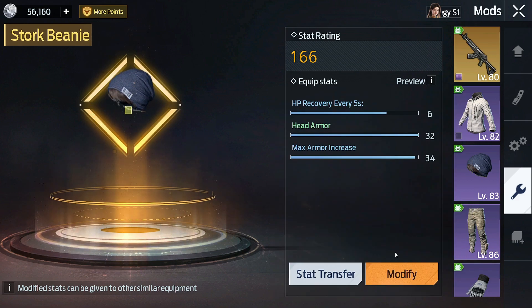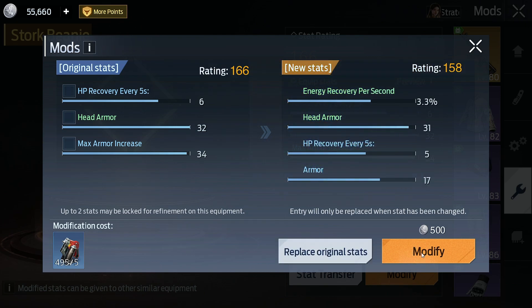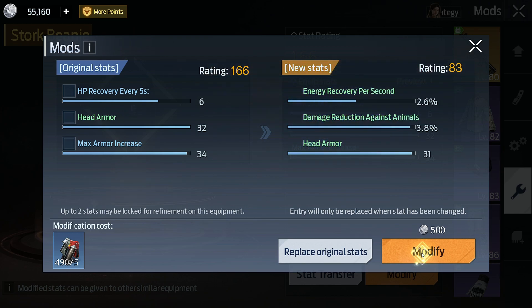Like most players, I learned about this system on YouTube. This video is about how I tested it personally. To guarantee getting a purple stat in your equipment, you must modify it 100 times.